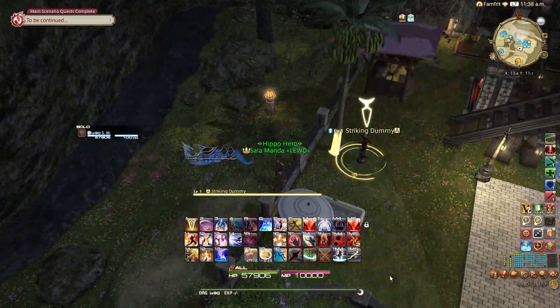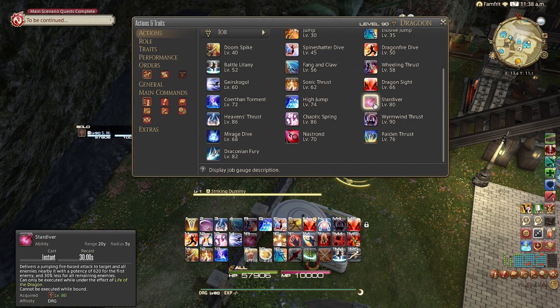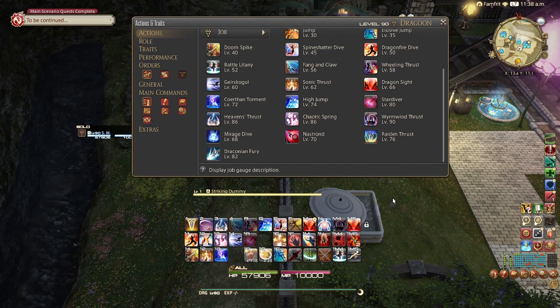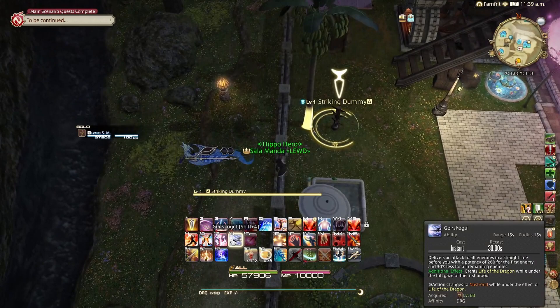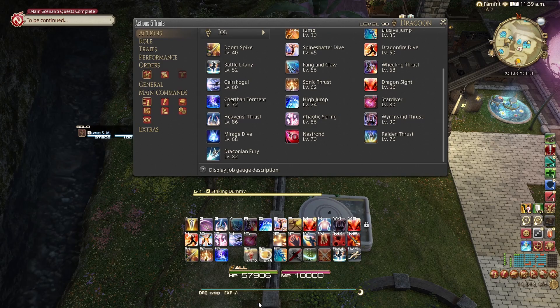Let's talk about the even-minute windows first, since that's fitting more underneath a smaller timer. In the 15 seconds of Battle Litany, you want to be hitting Geirskögul to enter your Life window, two Nastronds, a Stardiver, and High Jump — not including everything else — meaning those extra Life window skills are also being fit in. In this 15-second Battle Litany window you'll hit Geirskögul, Nastrond, High Jump, Stardiver, and then another Nastrond. So you need Geirskögul, Nastrond, Nastrond, Stardiver, and High Jump all within that window — not even including the two Spine Shatters, Dragonfire, and Mirage Dive.